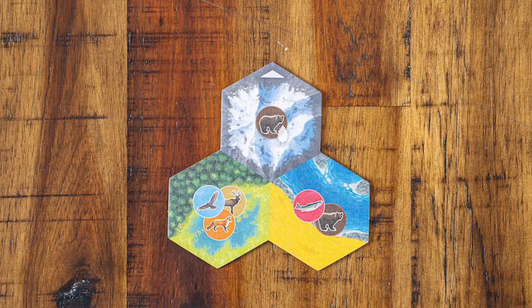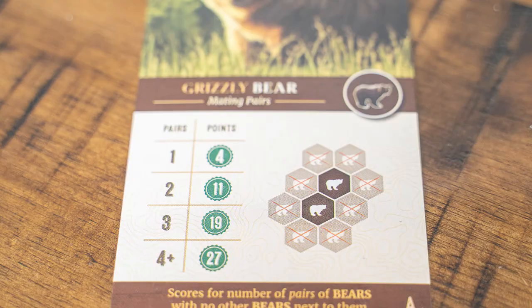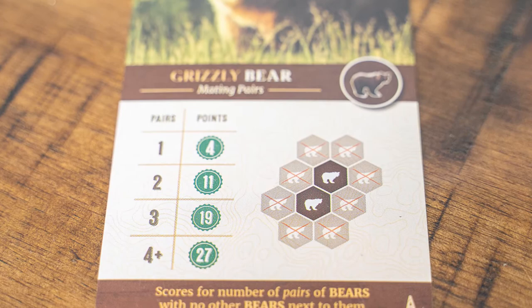The point of the game is to win, and you win by having the most points. Points are earned by placing habitat tiles adjacent to the same type of habitat, by placing animal tokens in certain arrangements as shown on the scoring cards, and by having wildlife tokens at the end of the game.